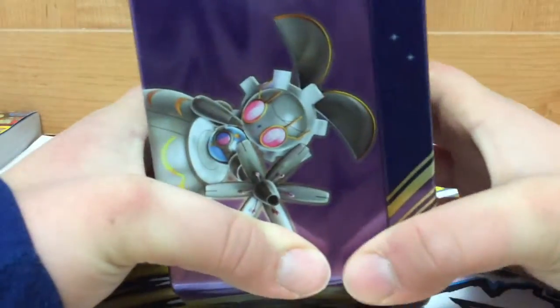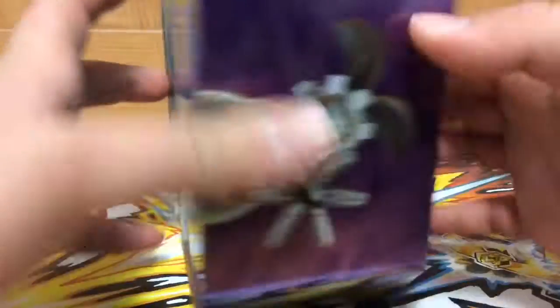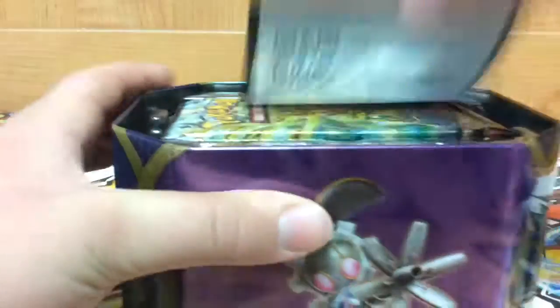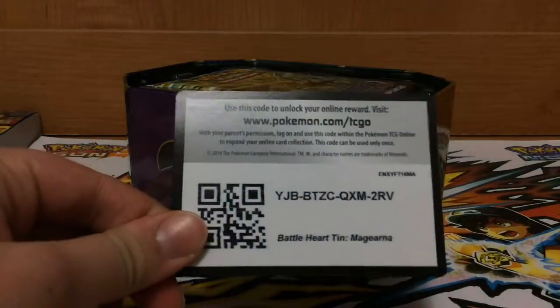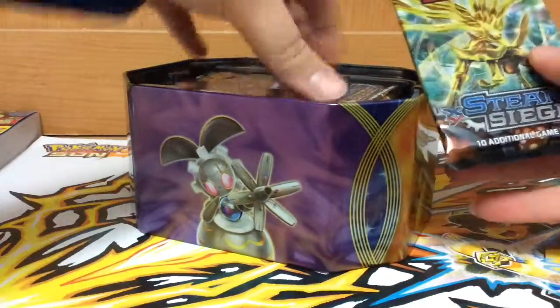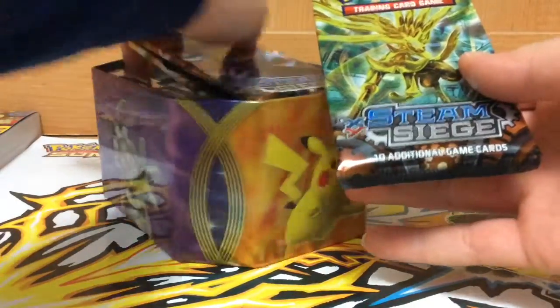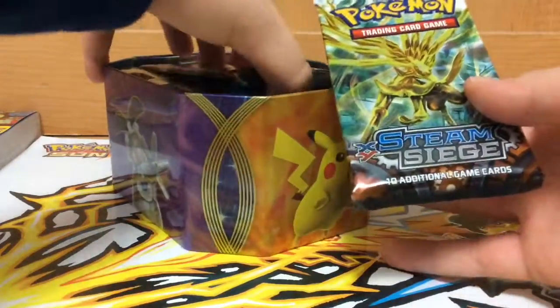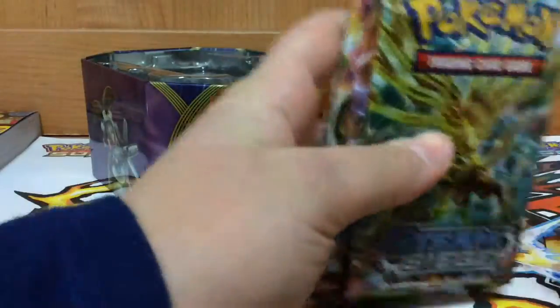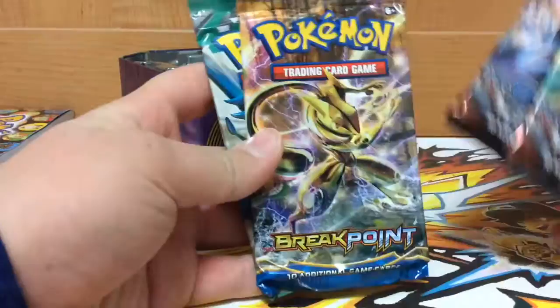So there's the Magearna EX right there — 160 HP, 120 attack, nice card. Magearna EX code right here. Boom, first pack of destiny! I'll show you guys the pack order. We've got Steam Siege and Steam Siege — big, big point.